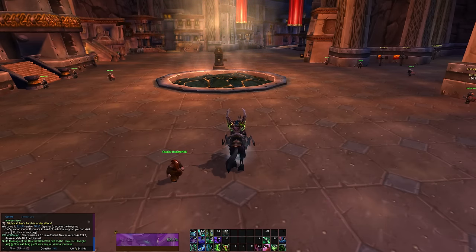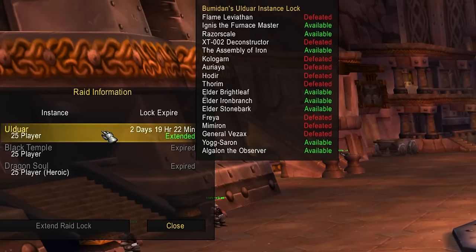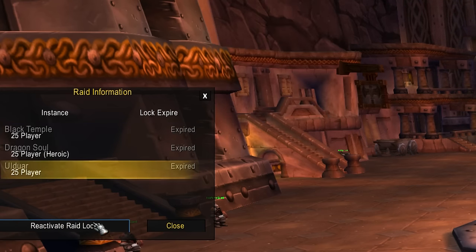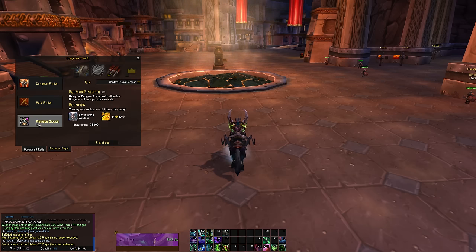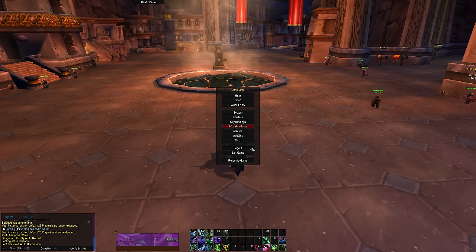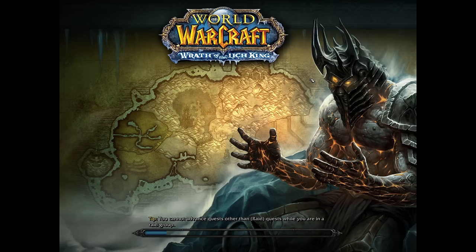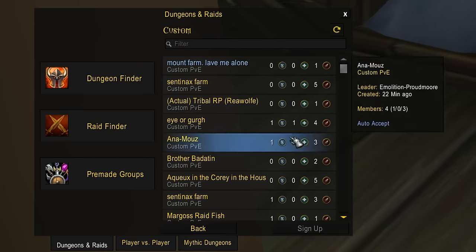So let's get into the method. You want to start off on your mule. Open up the raid tab and click on the raid info to see the raids that you're saved to. Notice that my Demon Hunter is saved to Ulduar 25-man but has Yogg-Saron available to kill. If your lockout is not currently active, go ahead and reactivate the lockout. Next, open up the custom group finder and make a custom group — name it whatever you want. Once the group is created, go ahead and log off, then log on to the character that's actually going to be doing the run. You're going to want to open up the custom group finder and find the group that your mule made.